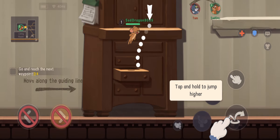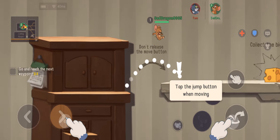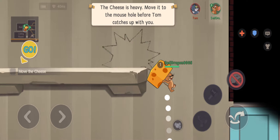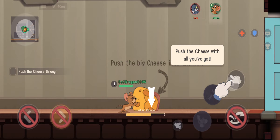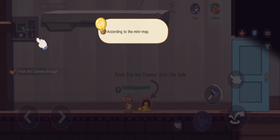Tap the jump button, and tap and hold the jump button to jump higher. Tap the jump button when moving. Tap to pick up the cheese. Drop the cheese by the mouse hole and push the cheese with all you've got. Use skill points to upgrade skills.